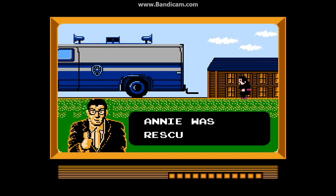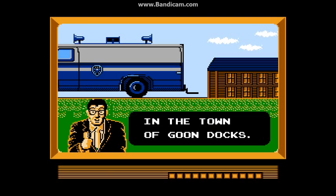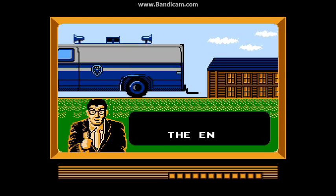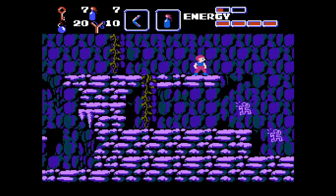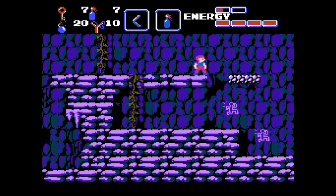But we have done it — we have beaten Goonies 2. I hope you enjoyed this, whatever you wanna call it — either let's play, talk through, or whatever. There are still a few things I need to show off, so I'm gonna do that. I figured out that the signs with the guys running means that there's a hidden door. You go in there and you're gonna find Konami Man. But that's about it for hidden doors.